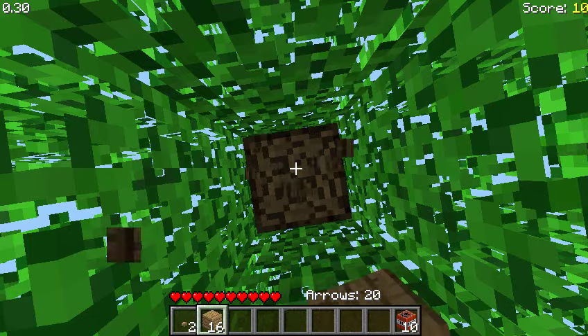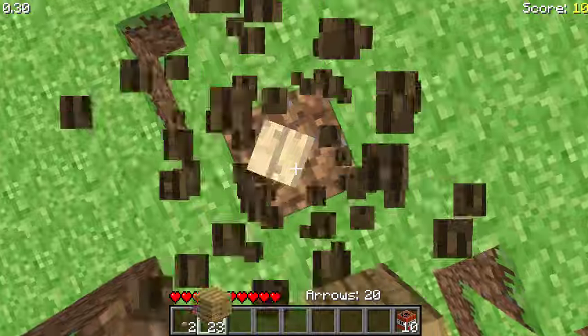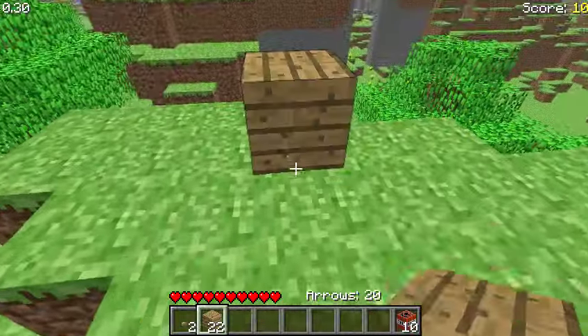However, you don't have to get wood for Survival Test, because there's no crafting in the game — literally, there's no crafting. So when I break trees, I just get planks. And when I break them again, I don't get anything.